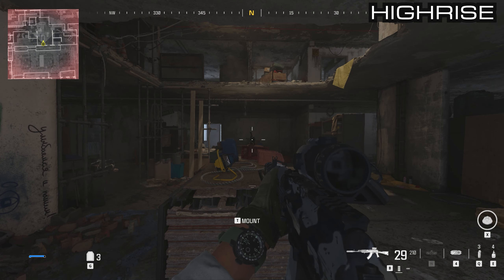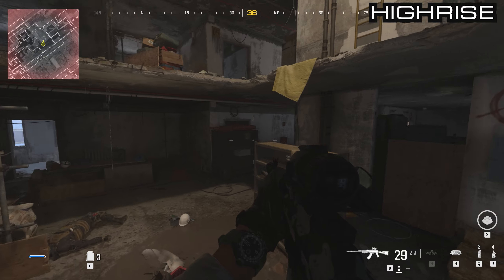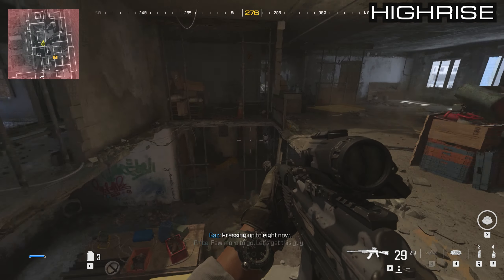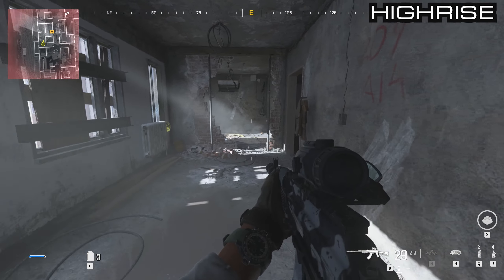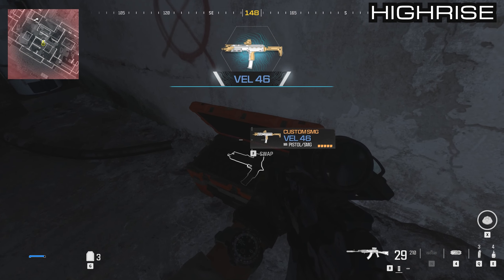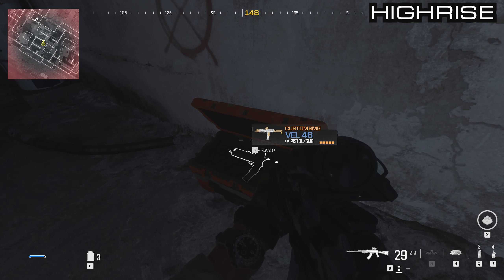Back at the main part of the seventh floor, do the eighth floor now — it only has one box. Jump on top of the bookshelf and up to the eighth floor. The door straight ahead will have the supply box in it — just go inside, all the way around to the back room marked with an X. That has the Vel 46 inside of it.